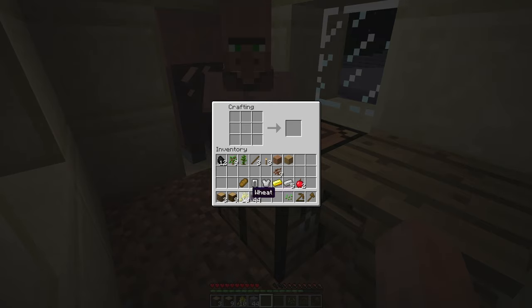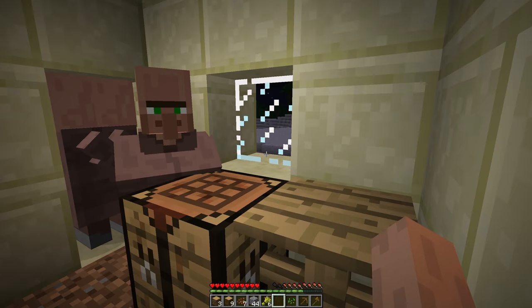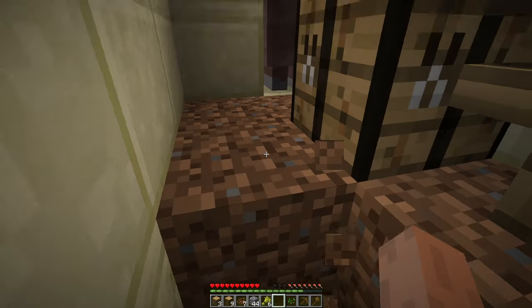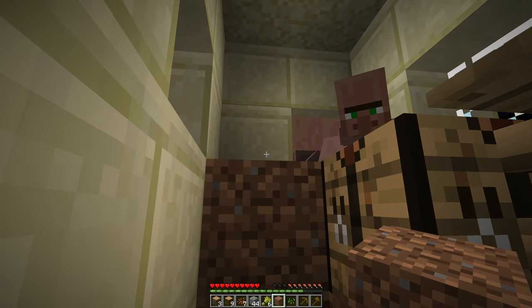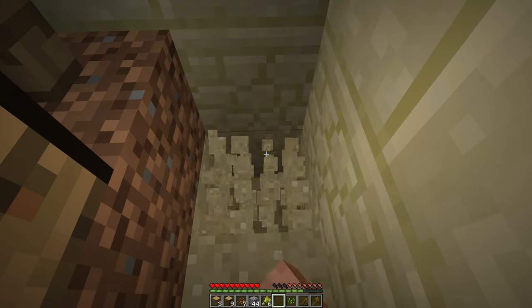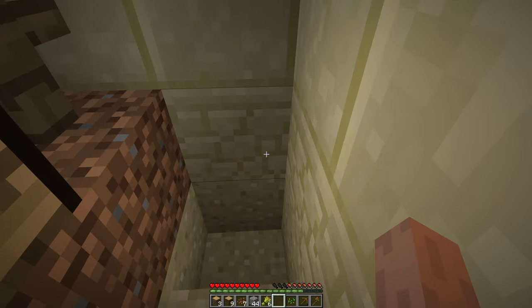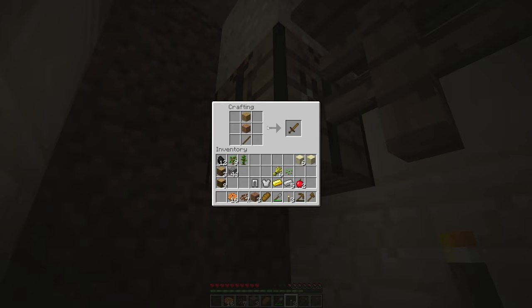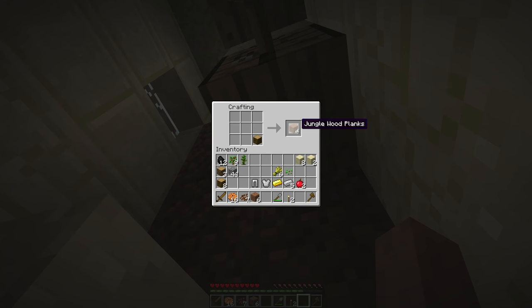It seems we don't have cookies yet — oh wait, there they are! Don't mind if I do. I forgot that they are able to break doors, and that zombie raids in villages specifically are a thing. Oh, there goes the door! I don't like this at all — this is actually terrifying. Are they going to actually break through?